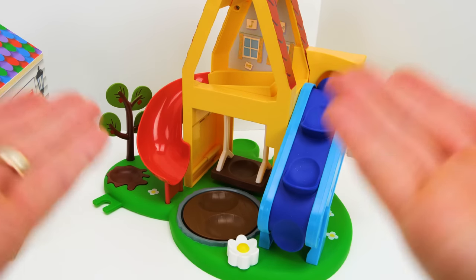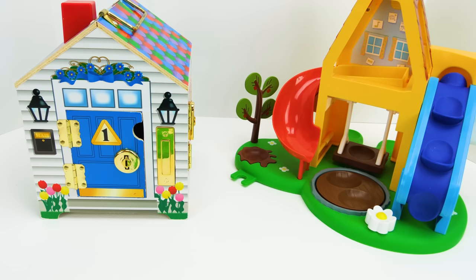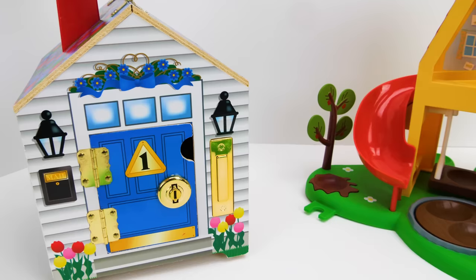Hey guys, check out this awesome playground we have to play with today. But before we start playing, we need some friends to come join us. Maybe we can find some friends to play with us inside this cool locking house. It has four different doors, and maybe it has four different friends that can come play with us on the playground.